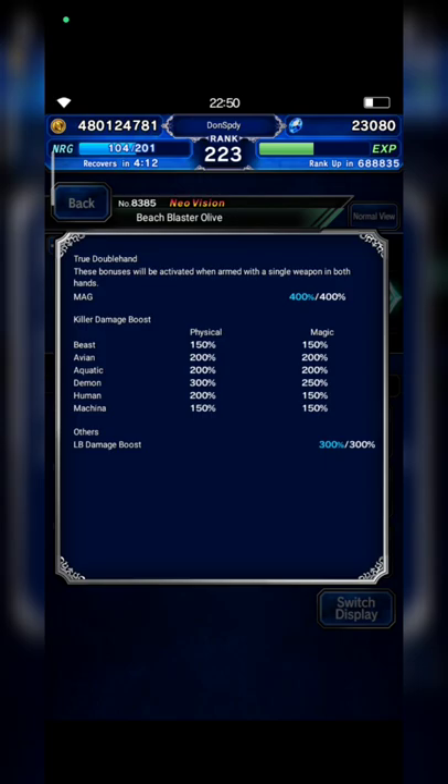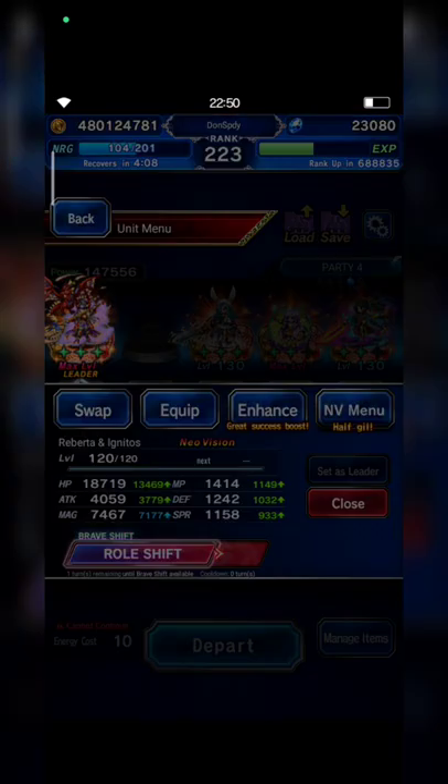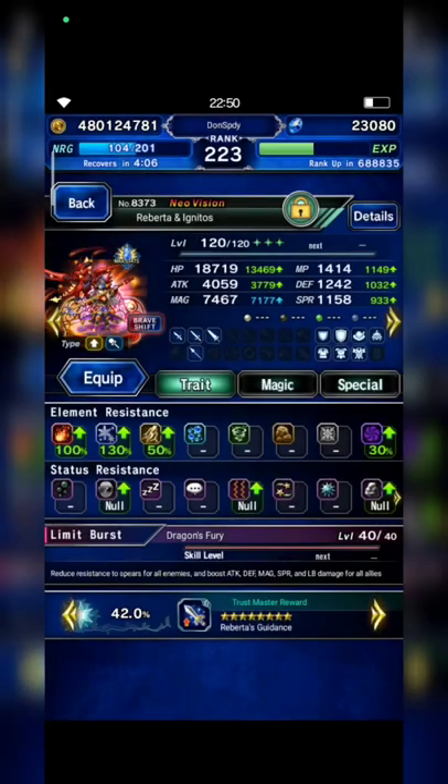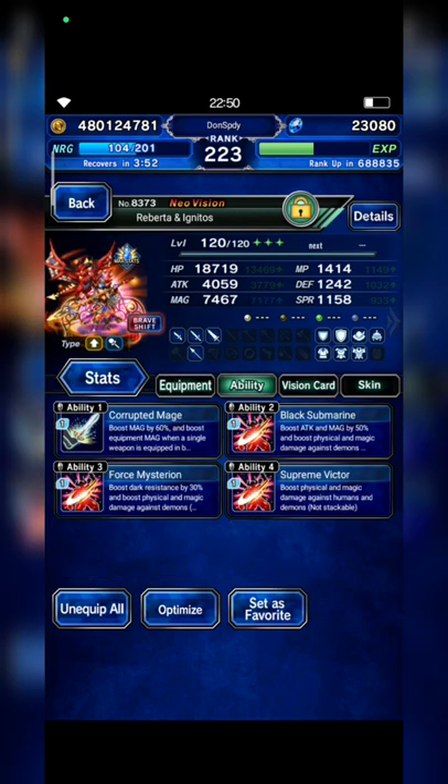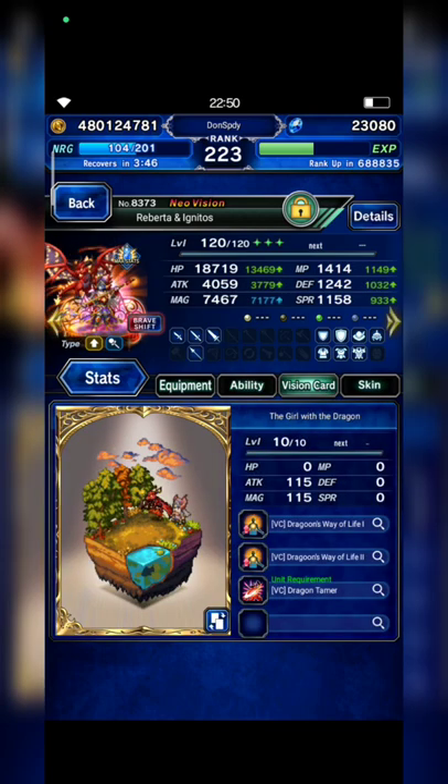With demon killer 300 and LB damage — thank you so much, Sir. Next I bring Riberta and build her in base form with a demon killer build. I'm sorry if I still need some envy STMR to help, but I hope you guys can also clear this trial easier.